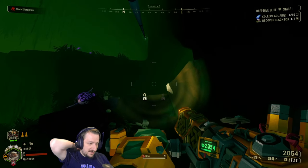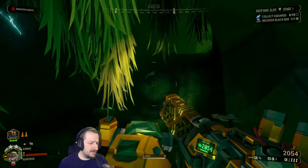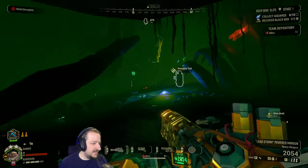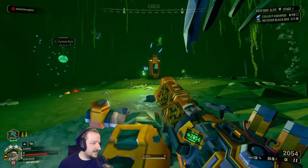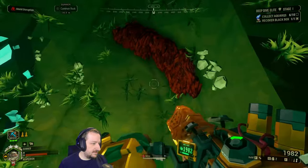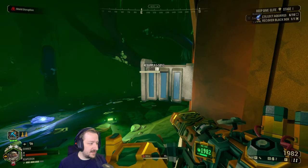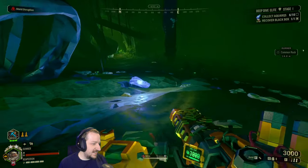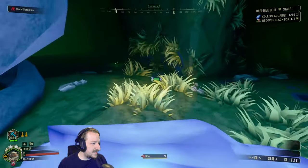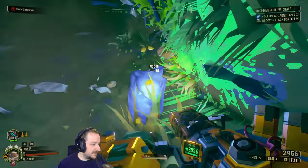I gotta get Bosco to mine one of those other ones. We'll grab our other resupply. I guess whatever Nitra we can hold. And then we'll get out of here. I'm betting that the escape pod is also going to crash up here — it just looks like a convenient place for it, which might be nice because then we can grab that last resupply on the way out. If that is true — it might not be.